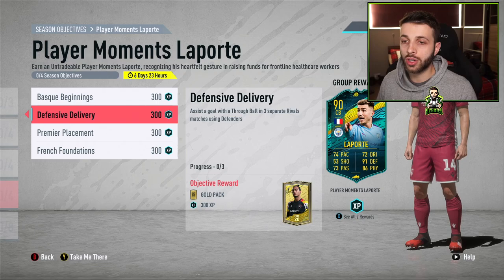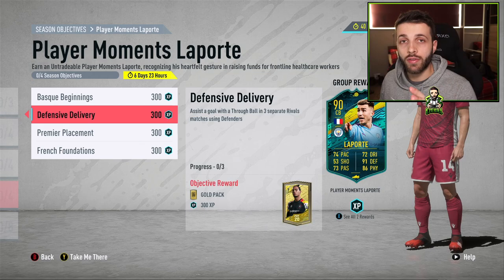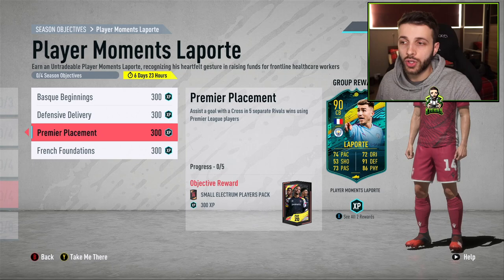The next objective is 'Defensive Delivery' — assist a goal with a free ball in three separate Rivals matches using defenders. This is a bit tougher. The best way is to play a left back or right back in the CAM position, in a 4-2-3-1 for example, or even as a striker. To do a free ball you need to press White on Xbox or Triangle on PlayStation — the button at the top.